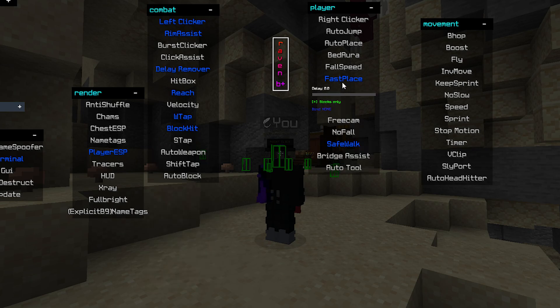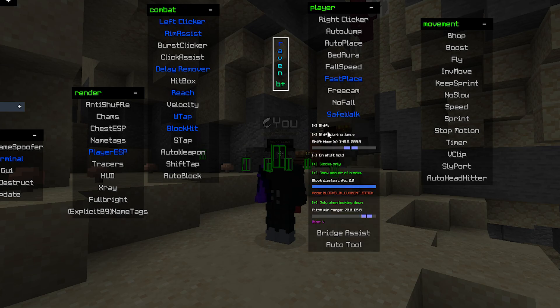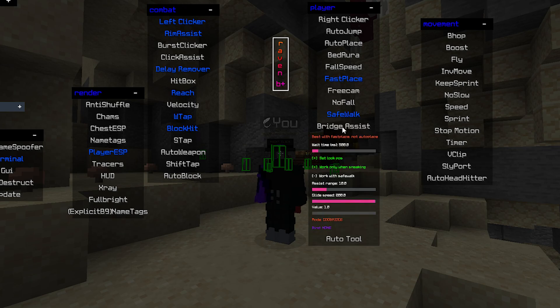Fast Lay — set the delay, and blocks only. And Safe Walk with Shift On. Or you can use Bridgesis too.